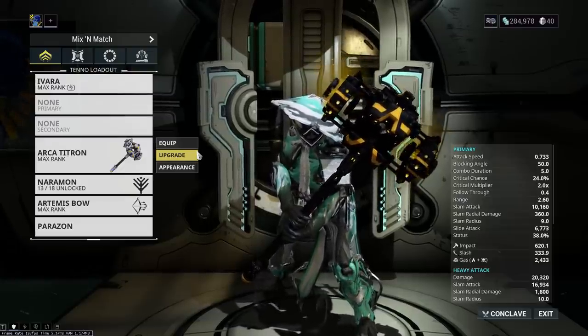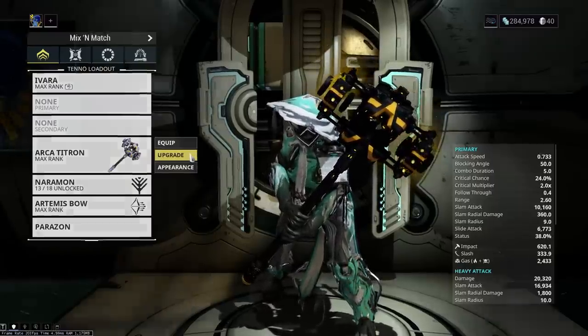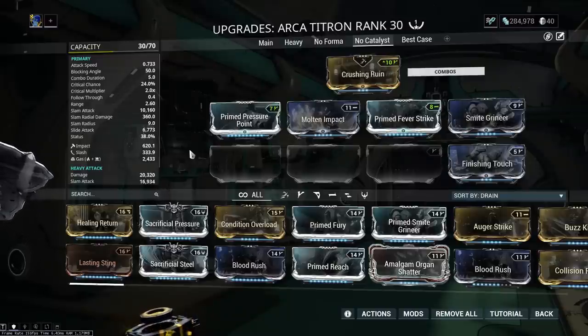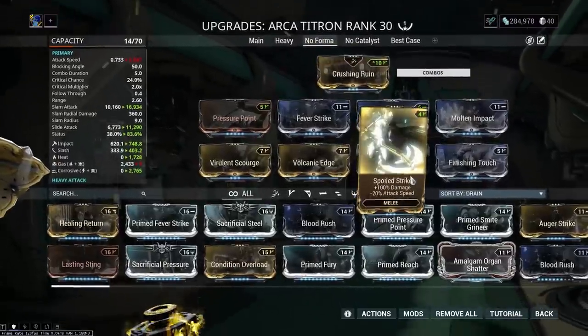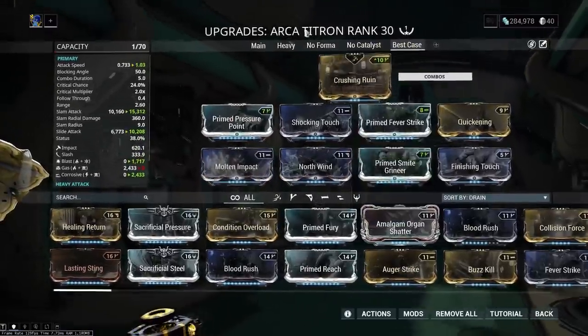In fact, you don't need Forma, you don't need prime mods, you can even do it without a Catalyst. This is actually the build I use for all my testing and gameplay. Because finisher damage scales with total damage, elemental combo doesn't matter, as finisher damage is converted into true damage — so it ignores all defenses, meaning armor is not a problem. As far as bane mods go, Smite Grineer is nice, but Spoil Strike is better than Smite Grineer, but worse than Prime Smite Grineer.